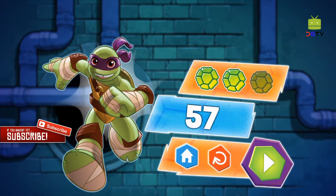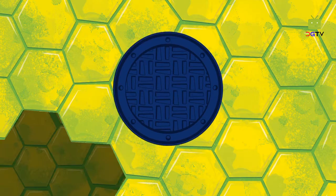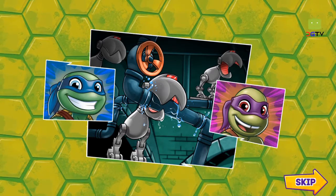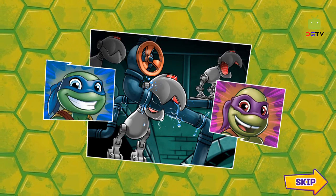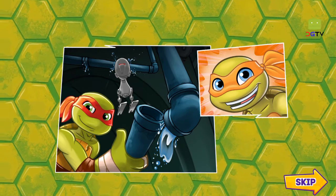You did it — mission: Destroy Mousers accomplished! Now let's see how you earned the Swordmaster award badge. The mousers are chomping on the sewer pipes — they're getting disconnected. It's blocking the flow of water. Those little metal monsters are trying to flood the city. We've got to fix those pipes!